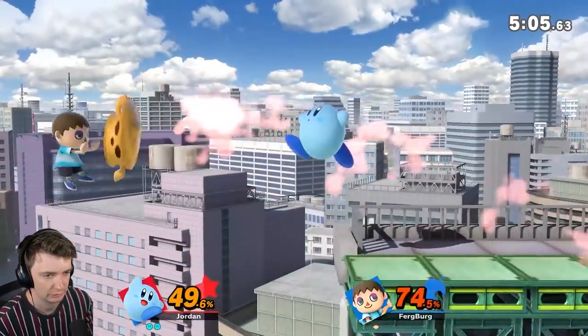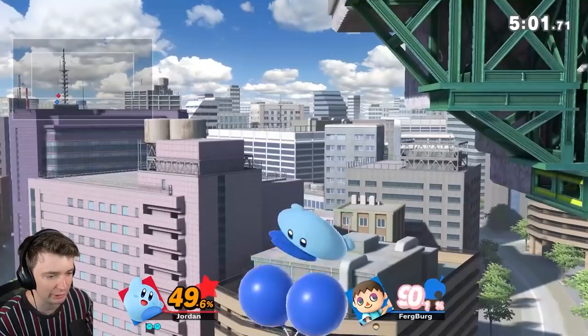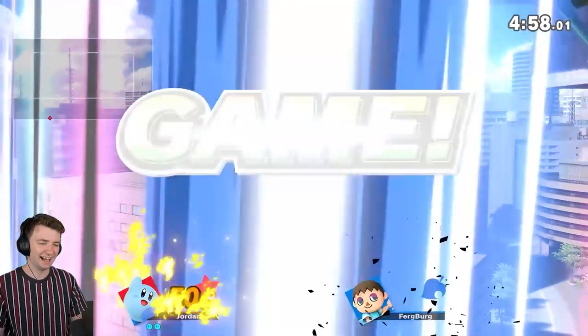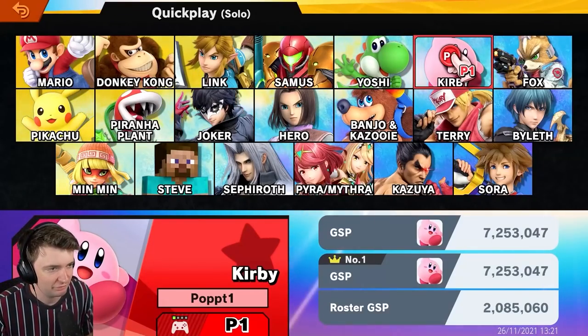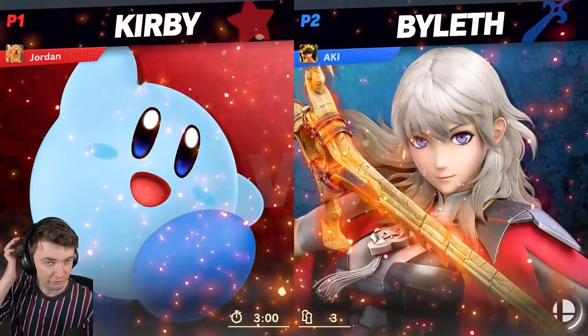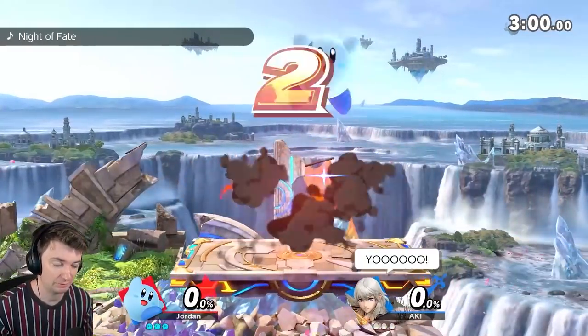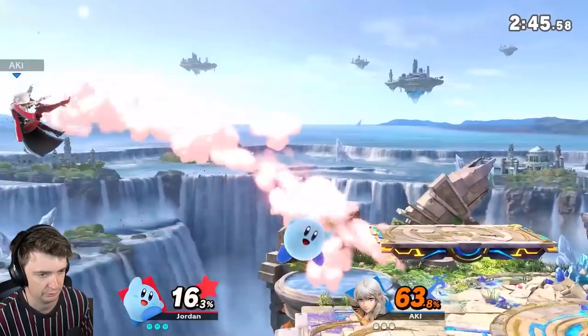You ain't escaping — you're dead! Get him out of here. Suicide! He could not run away. We're in the 7.2 million GSP now. Elite Smash is like around 9.6 million GSP right now, so we're about 2 million away.